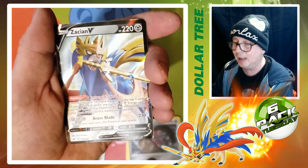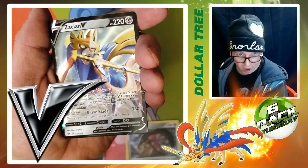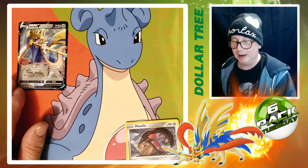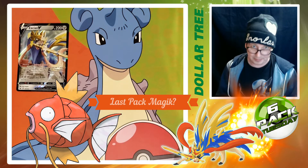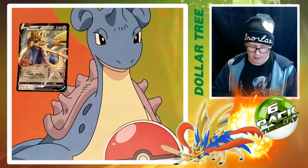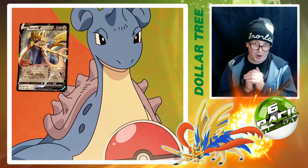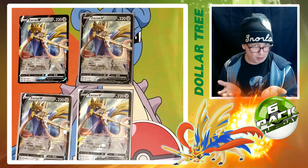Here we go, come on let's do something good — Duraludon, Wailmer — oh my god, it's my third or fourth time pulling this card! Wow, a Zacian V card from a Dollar Tree! The centering's a little odd but still, that is pretty impressive. I have so many of those cards now, I'm gonna have to start selling them or maybe give them away to one of you. All right, last pack — can we get some last-pack magic? I'd like a trainer card. Pokémon Kid, Sizzlipede, and a Scorbunny — not bad. But hey, I'll take a Zacian V card any day of the week. That card is still worth almost 30 dollars Canadian, so that's pretty good.